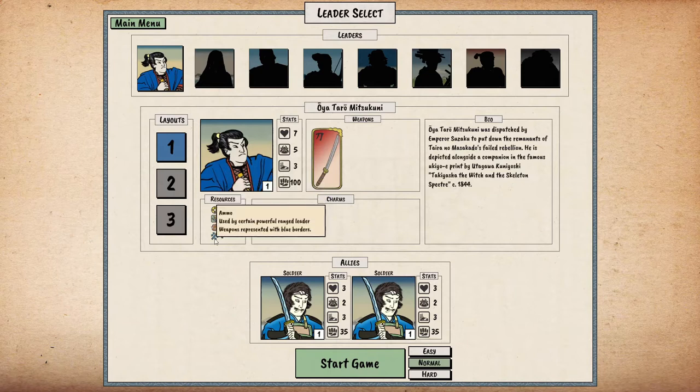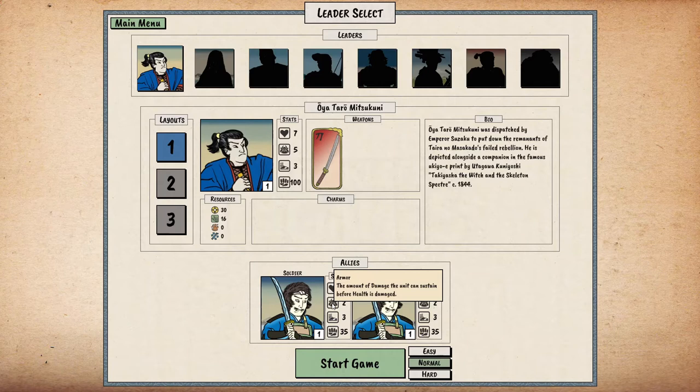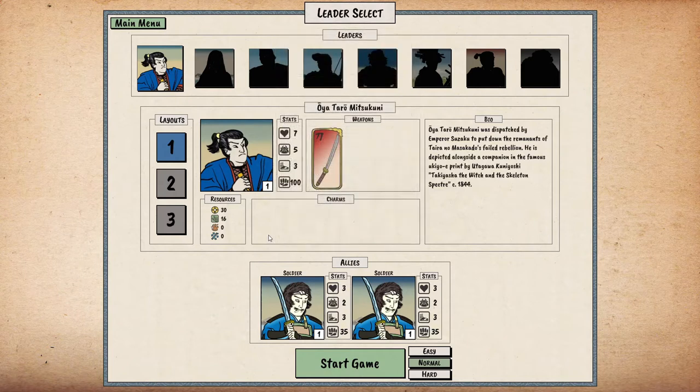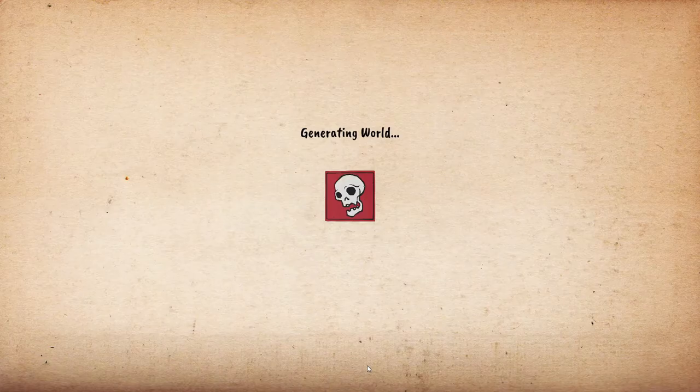We have Wado, we have food, key, ammo, use. So we have two soldiers here — three health, two armor, three moves. What's a 35 threat? So for example, they're gonna target him because he has more threat. Normal battle it is. Let's play normal. Generating a world — so it's a little bit roguelike. We'll see what's up.